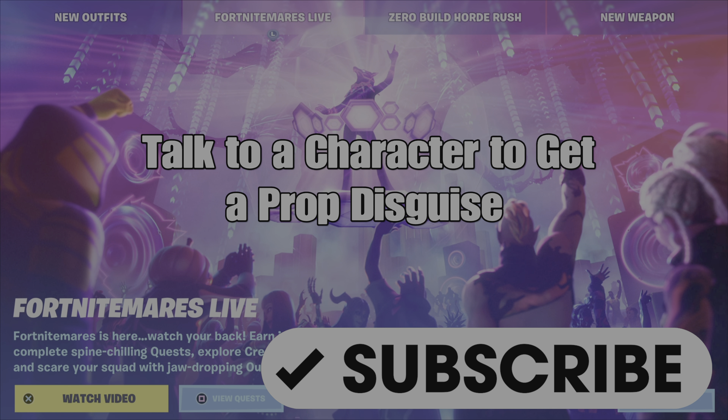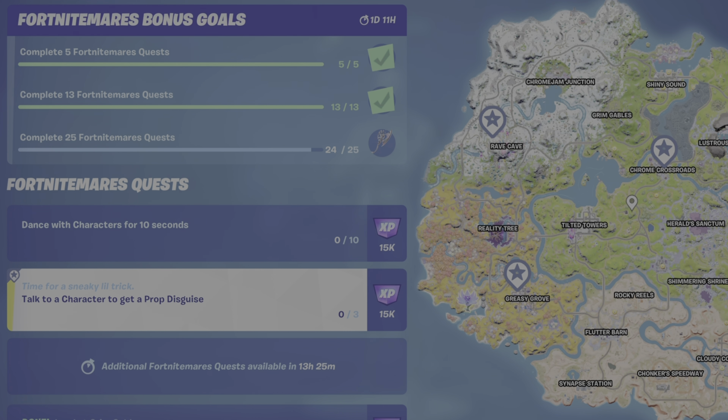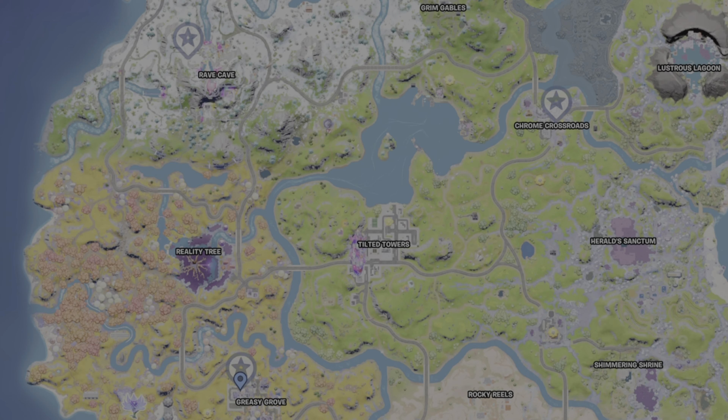What's up gamers, Gamer Dad here. This is a guide to help you complete the Fortnitemares quest: talk to a character to get a prop disguise. For this you need to talk to three characters and activate a prop disguise each time. One thing I did not try was doing this repetitively with one character — comment down below if that worked. This video is going to show you how to complete each of these in a fairly quick and efficient manner.